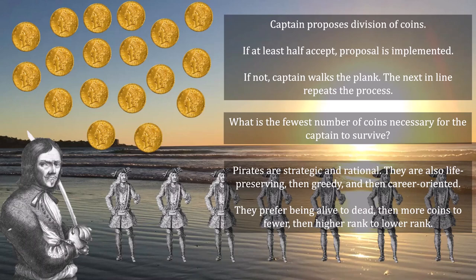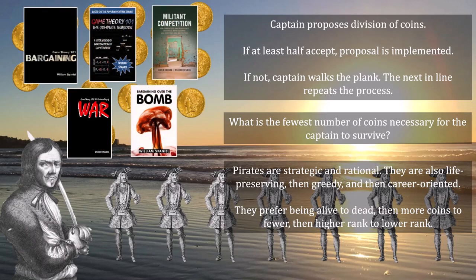While you think about that, your hint for today is to use backward induction, which is a subject covered within Chapter 2 of Game Theory 101: The Complete Textbook. The trick here, though, is that the number of gold coins is not fixed. So you may have to do some guessing and checking to see what the lowest number is you can get down to and still have the Dread Pirate Nash survive.